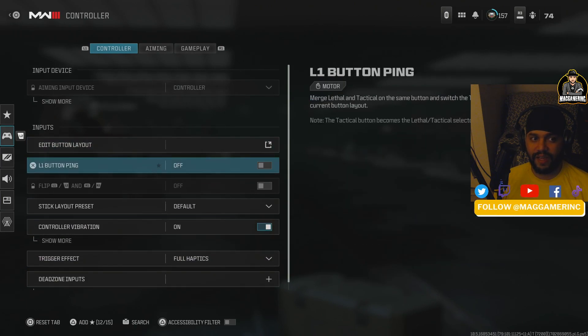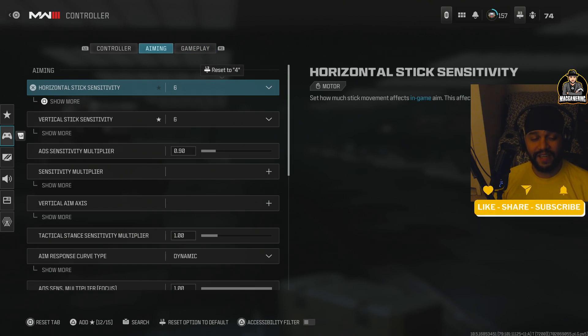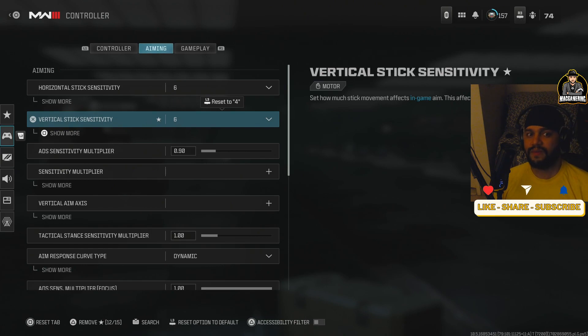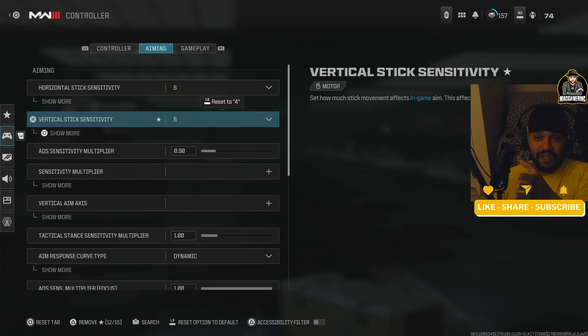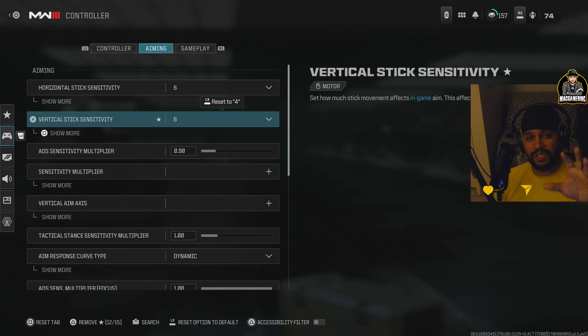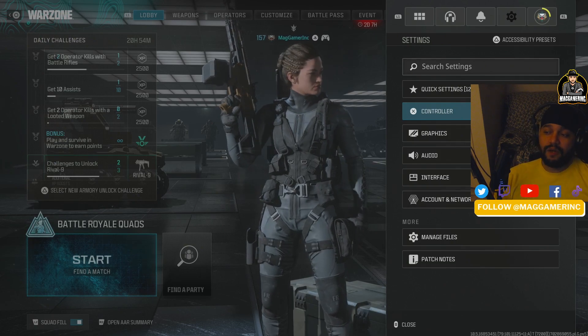The point I want to make is that you need to tweak some of these things yourself. Sensitivity of 6 is something a pro player told me 10 years ago — a little above average is the right threshold for most players. Too fast and you won't hit your shots; too slow and you can't turn fast enough. There's a medium, and I went with that for the general public. Appreciate y'all — catch you on the next video.